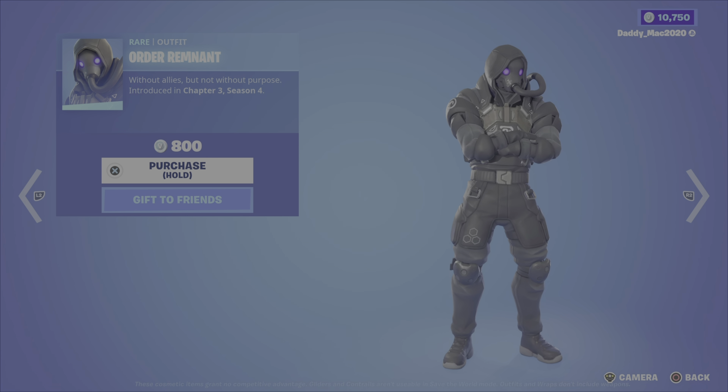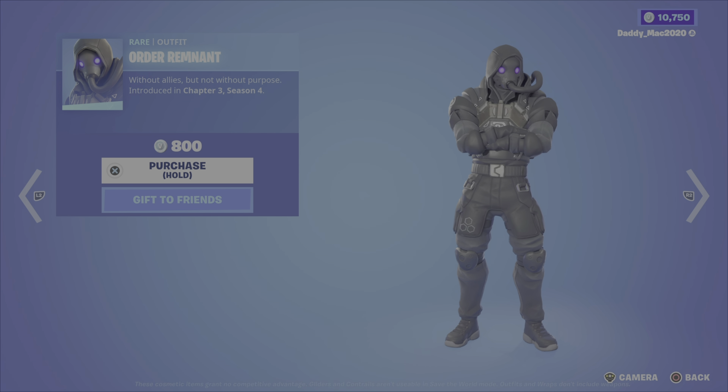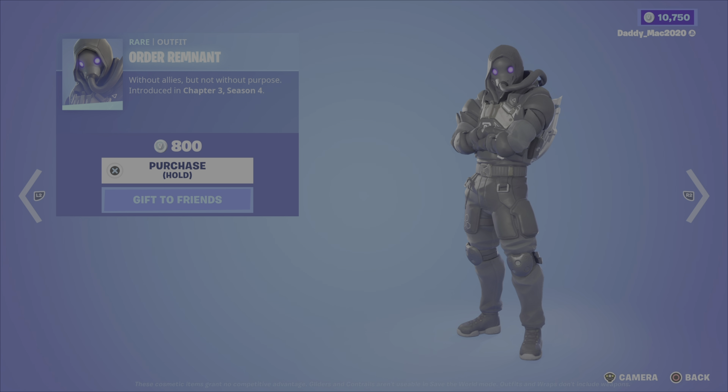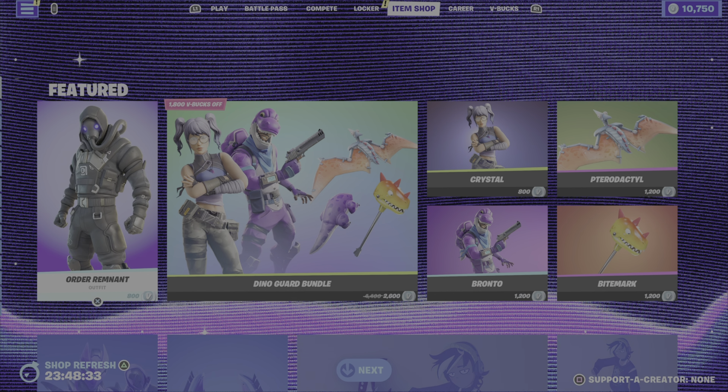Also, we have the Order Remnant outfit. I actually love this outfit myself — I think it looks awesome. The armor is perfect, it's not too bulky, the coloring is great. The mask is cool. It's also introduced in Chapter 3 Season 4, and the best part: $800 V-Bucks. Nice and cheap.